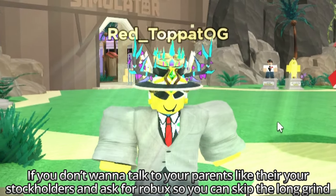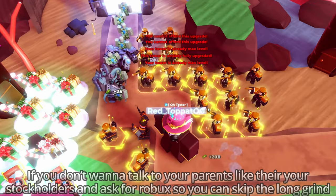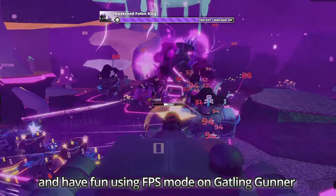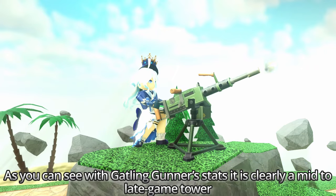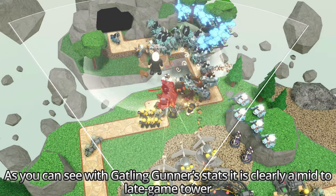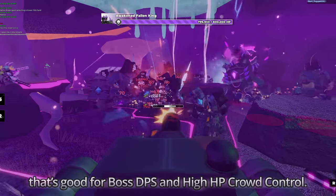If you don't want to talk to your parents like they're your stockholders and ask for Robux to skip the long grind and have fun using FPS mode, then good luck with your sanity. As you can see from Gatling Gunner's stats, it is clearly a mid-to-late game tower that's good for boss DPS and high-HP crowd control.